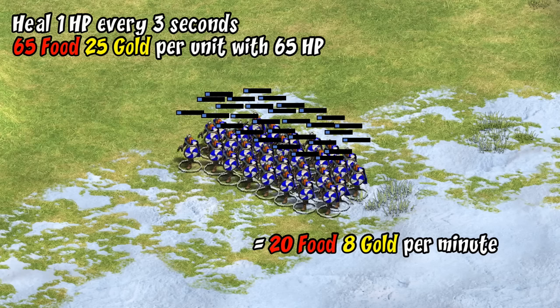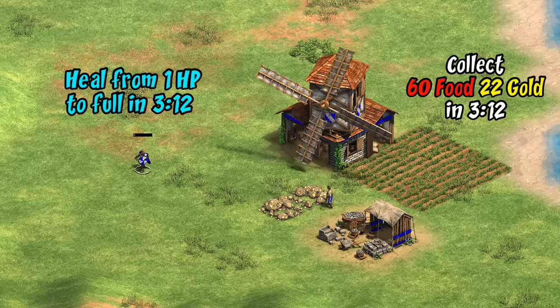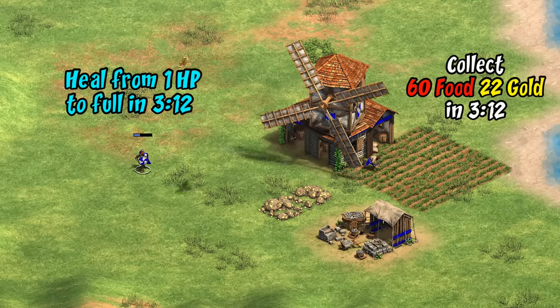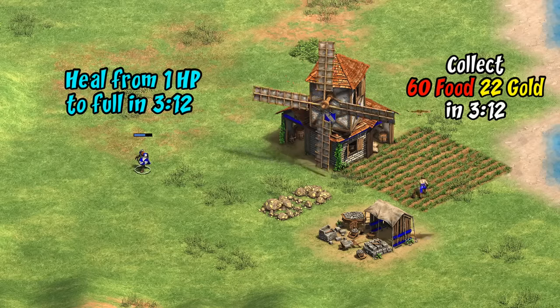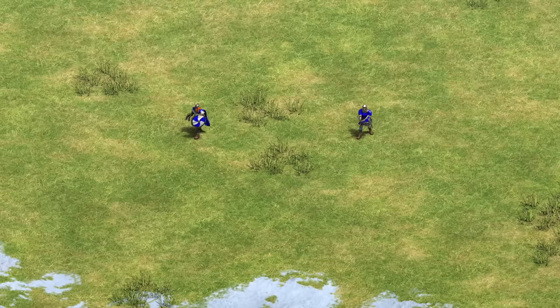To put that through a resource collection lens, berserk healing is equivalent to gathering 20 food and about 8 gold per minute. You'd be in the right ballpark to say that for every berserk healing at a given moment you're gaining about as much value as temporarily adding an extra villager to your economy — healing a berserk from 1 HP back to full health ends up being pretty similar to a villager gathering food and gold for the same three minutes and then paying for a fresh unit. I like to think of healing as a combination of an economic advantage as much as a military one.